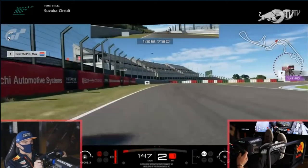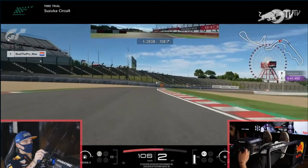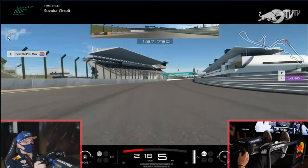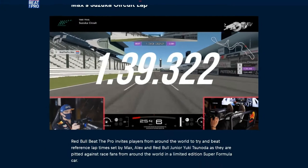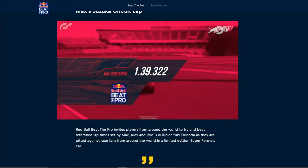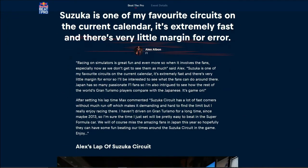Braking just after the 100-metre board for the chicane, he doesn't cut it - and you can cut the chicane quite a lot in this game, gaining a significant chunk of time. He takes a central line through Turn 18, not particularly tight. Max Verstappen sets a 1:39.322. Now we move on to Alex Albon.